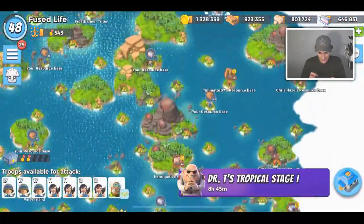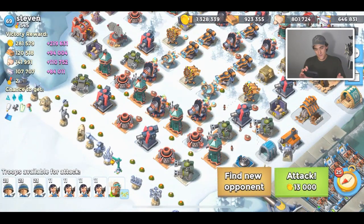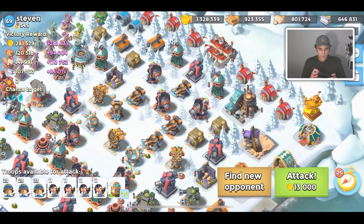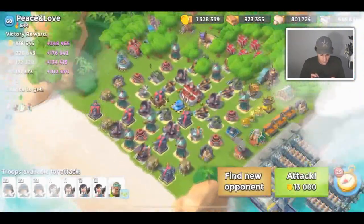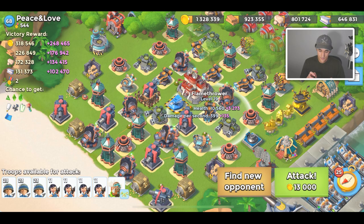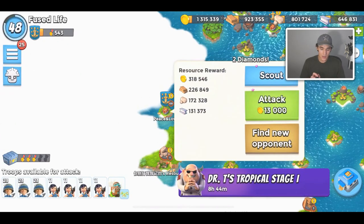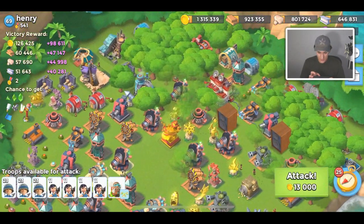I wasn't expecting to defeat a level 54 player — any player really — with this combination using level 9 riflemen. I'm kind of happy we were able to defeat them. I could bring one boat of riflemen to defeat higher-level players but I feel like that defeats the purpose of Ruka. This next player has a ton of splash damage and really good mortars — I'm not attacking them, I'm finding a new opponent.